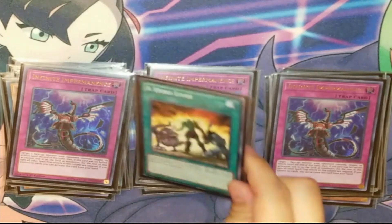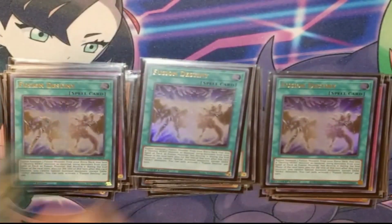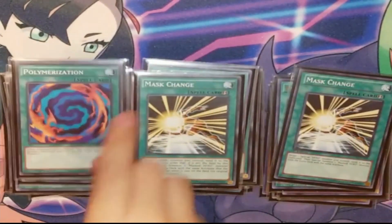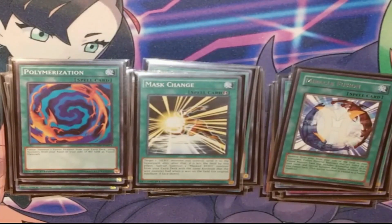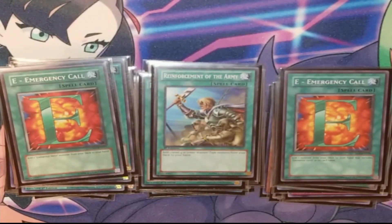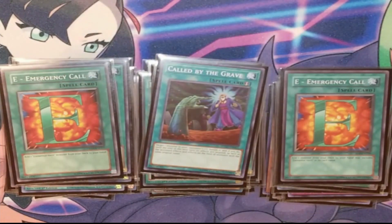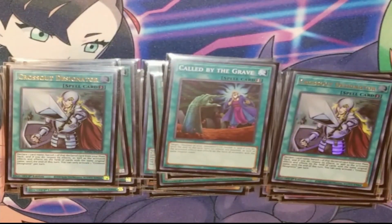Jumping into our Spells: Hero Lives, triple Fusion Destiny, triple Mass Change — very standard Hero stuff with the Poly and Miracle Fusion. And then for our searchers, the one Rota and I am playing double E-call. You could just cut the E-calls to make this a smaller deck, but I figured having the bigger deck to make us draw Crossout targets less often would be kind of nice. And it's a very easy side out if you're afraid of Droll a lot. Then one Called By to stop Hand Traps, the double Crossout — more Hand Trap, usually to stop Dark Law or No More on your Dark Law going games two and three.